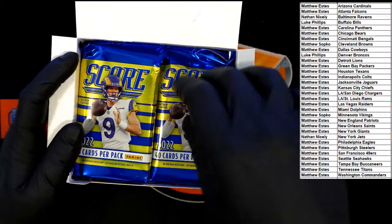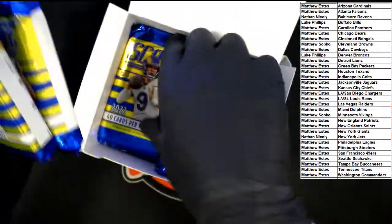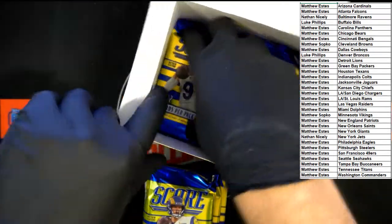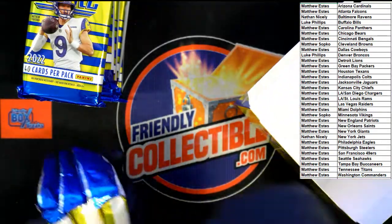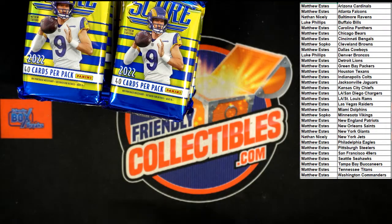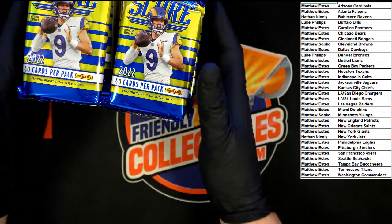We've got 10 packs per box. I'm going to take out the first left-hand stack of five — three, two there. Put them on the bottom of that stack, take this stack in hand, add the other two to it. Box is empty. Best of luck everybody, let's pull some heat.